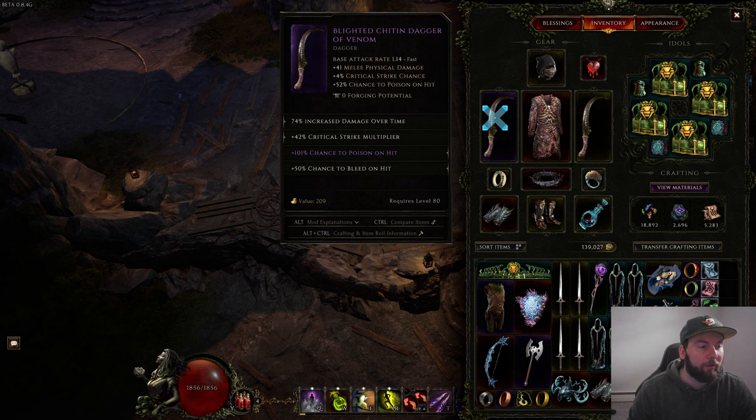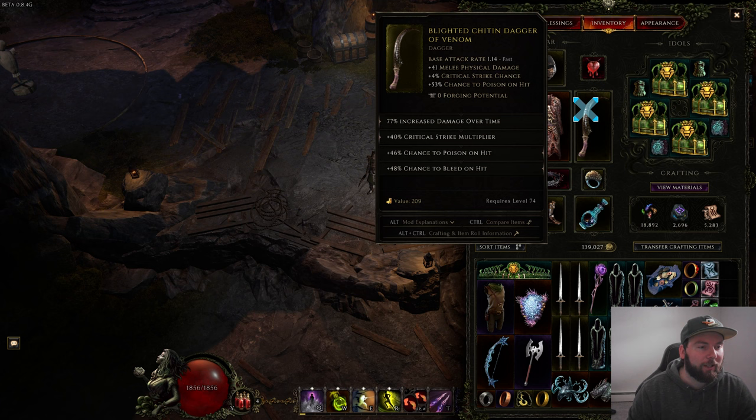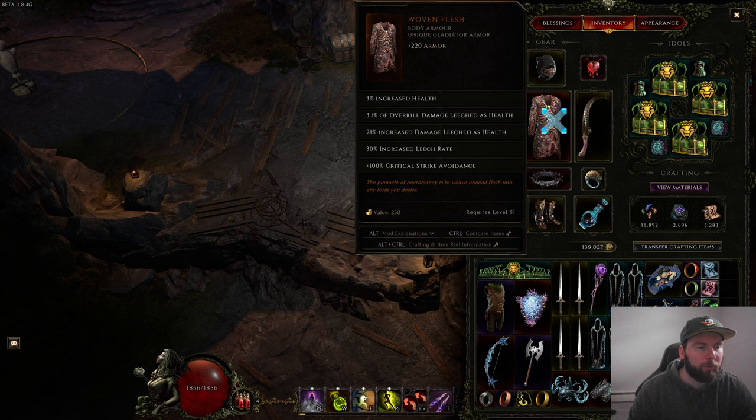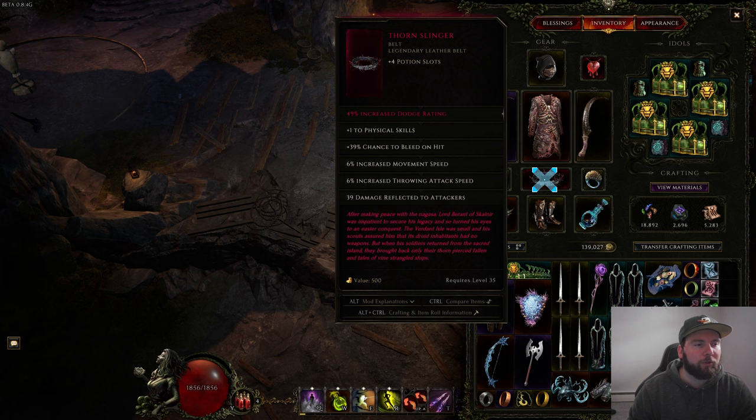For unique items: there's only one exalted item on this build — an exalted poison on hit chance dagger, which is a really great drop. For the other hand we have the same affixes but lower tier: poison on hit, bleed on hit, damage over time, and critical strike multiplier. You can also wear a dagger with critical strike multiplier since it gets turned into effectiveness via Salt the Wound. We also have the Woven Flesh — with LP it'd be even better, giving increased damage while holding a dagger.